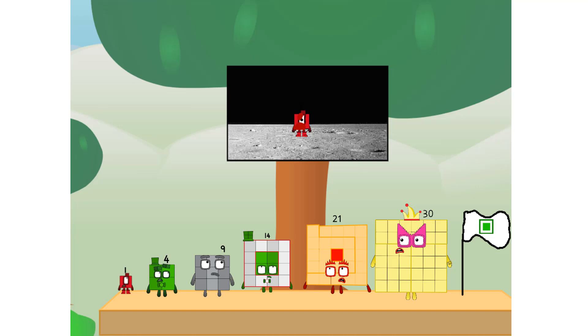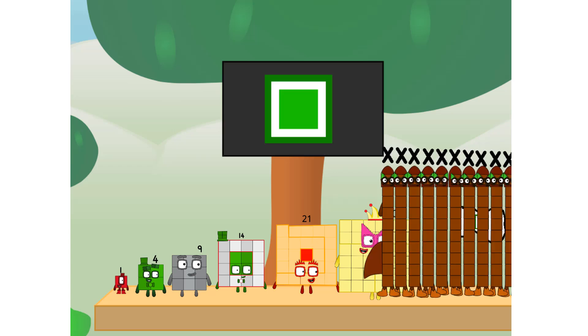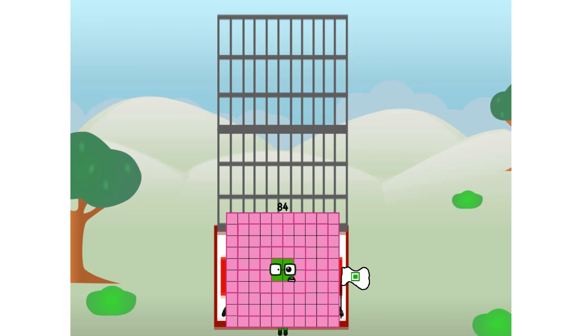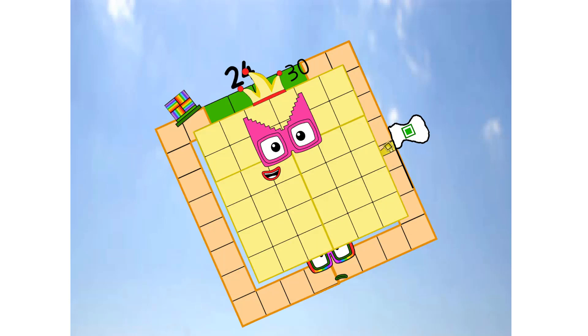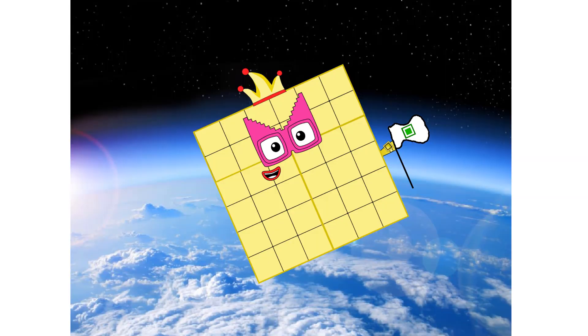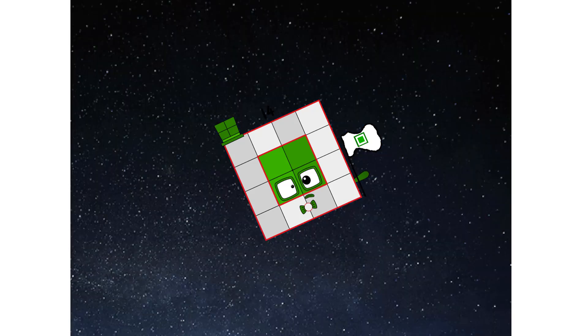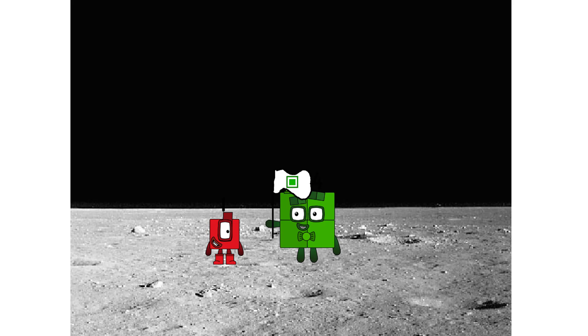Numberland, we have a problem. I forgot the flag. Don't worry, little one — I'll take care of this. And I promise: no rockets. Square power only. Achoo! Achoo! Achoo! Achoo! Achoo! Hello — looking for this?